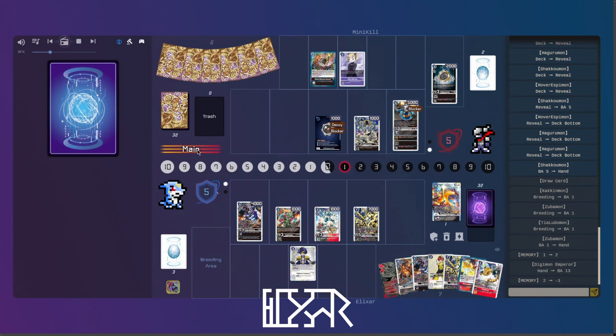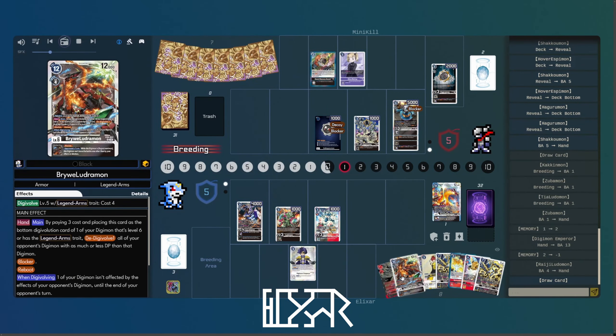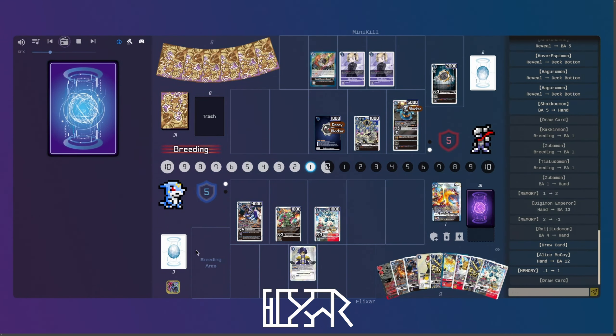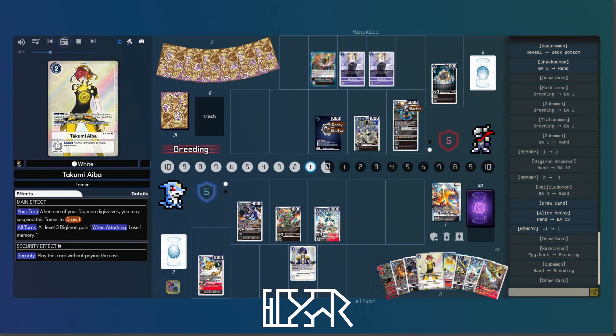Makes it very, very difficult to actually play around. So we are going to slam the Emperor for one, thanks to the Promote, as we're trying to keep that Hagurumon all locked up. Because as much as there is Hagurumon X, Hagurumon X is still a level three. So it allows us to just play a little bit more aggro.